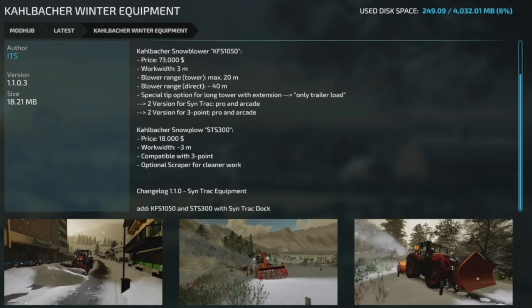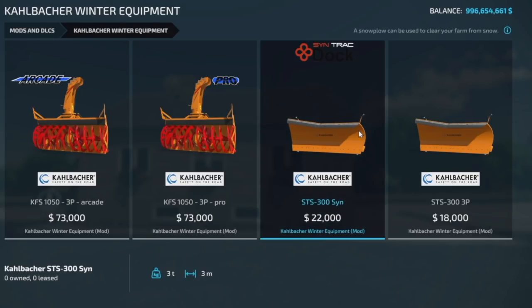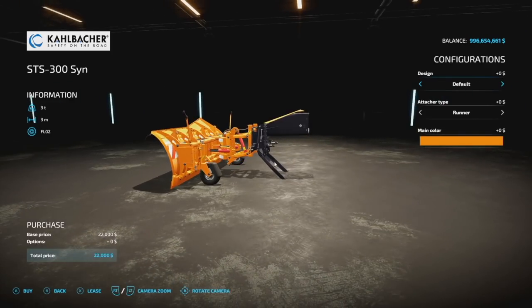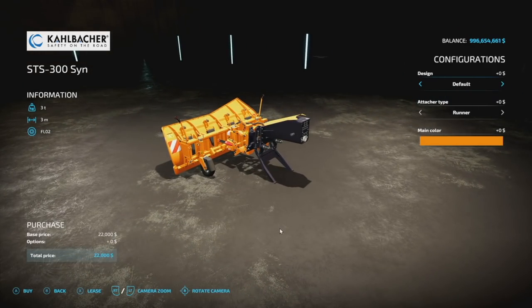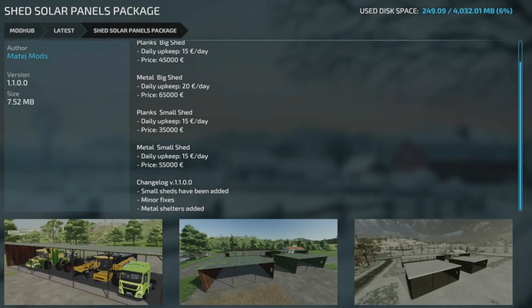Here's an interesting one — the Kalbacher Winter Equipment version 1.1.0.3. They've added the KFS-1050 and the STS-300 Sentrak dock. What's really interesting is we don't have the Sentrak at all, but I think it's coming soon. More mod updates: the More Honey Palette Placeable Options, version 1.1 — fixed an error log after 1.4, and added an option for 16 or 32 pallets. And the Shed Solar Panels Package version 1.1 — small sheds have been added, minor fixes, and metal shelters have been added as well.